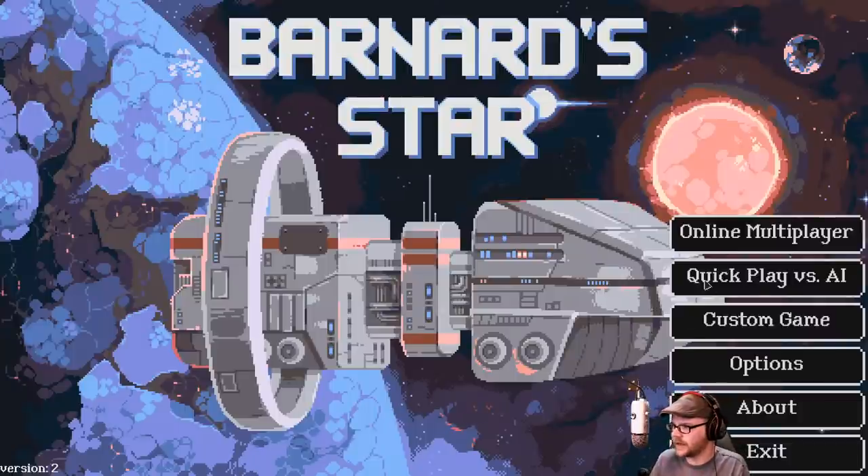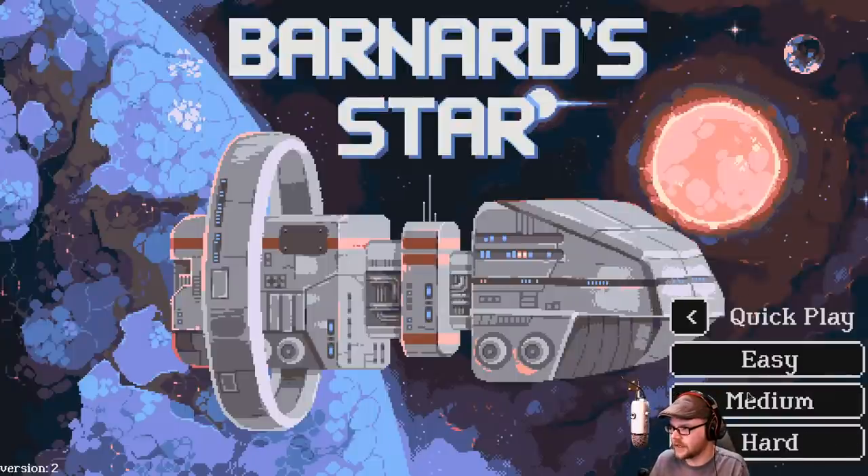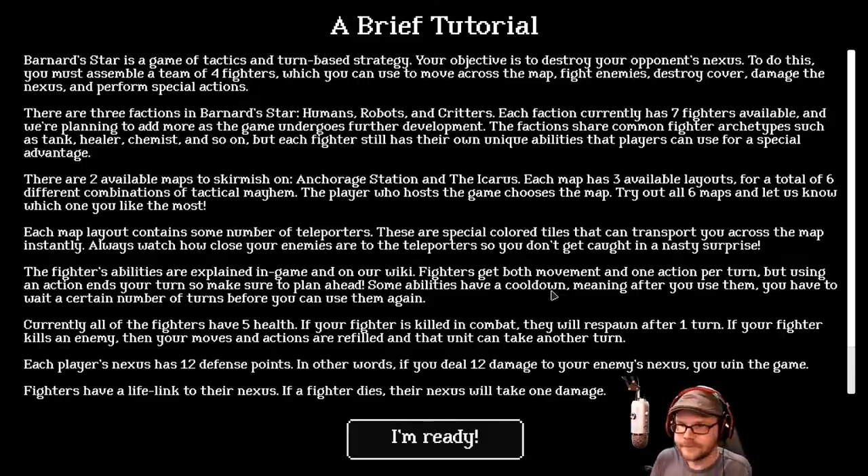Let's do a quick play versus AI. We'll go easy for now. Barnard's Star is a game of tactics and turn-based strategy. Your objective is to destroy your opponent's nexus. To do this, you must assemble a team of four fighters, which you can use to move across the map, fight enemies, destroy cover, damage the nexus, and perform special actions. Three factions: humans, robots, and critters.